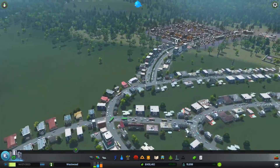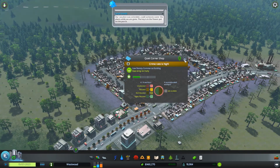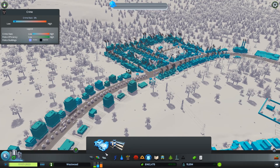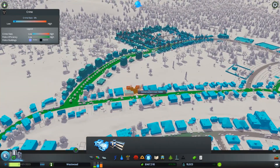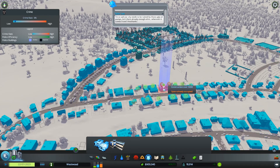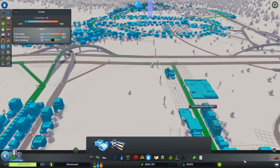I just wanted to check over here, because I had noticed there was a little bit of crime. The crime rate over here is actually very high. How are our police departments doing? Do we have a police station over here? I can't actually see one — it might be time to put one in. So let's go ahead and put in a police station. That will make people happier and deal with a lot of the crime.